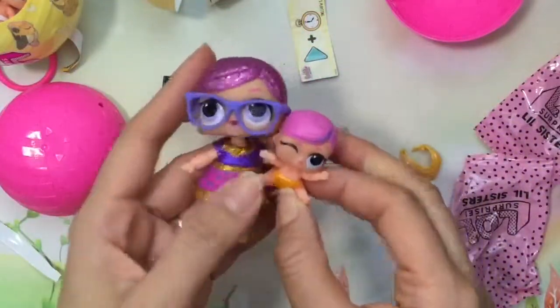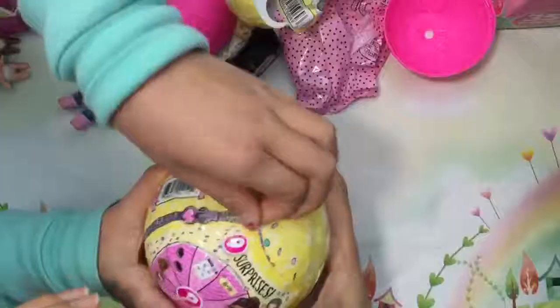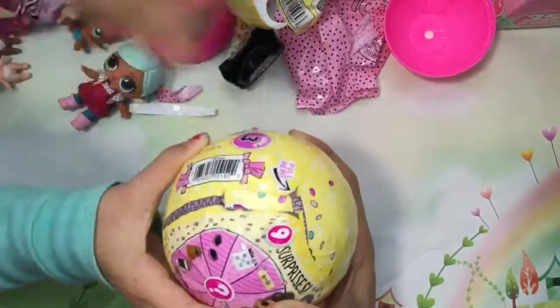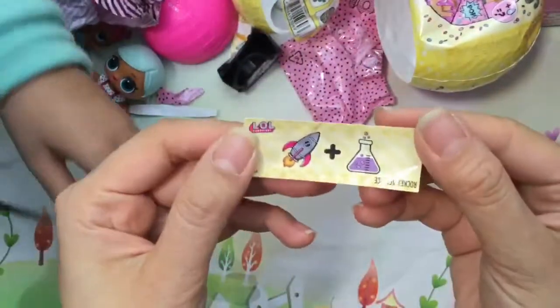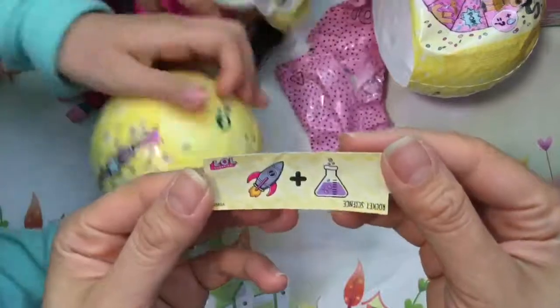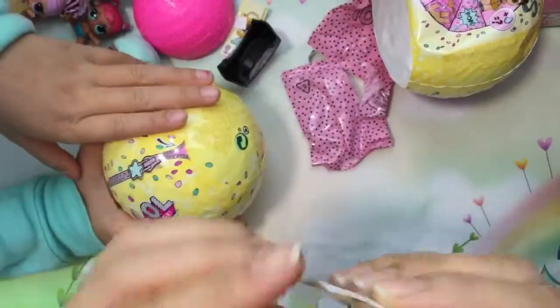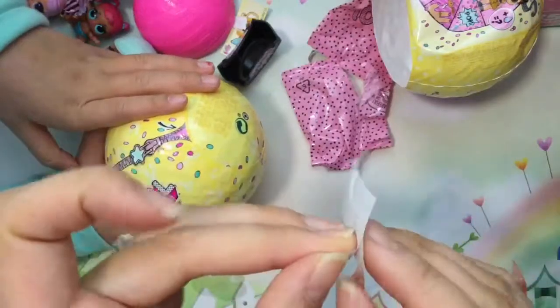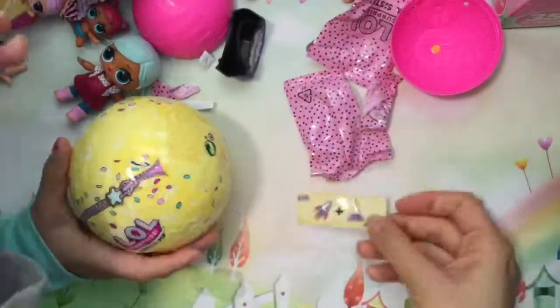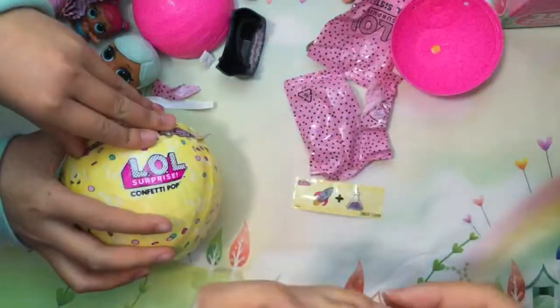Now it's time to open up our confetti pop! Super confetti pop — first time opening a confetti pop! Now we have our clue — it says rocket science! And do you know that these are now stickers? Yeah, they're stickers! I don't know if you guys knew that, but I think our new ones all were stickers — these are all stickers too!